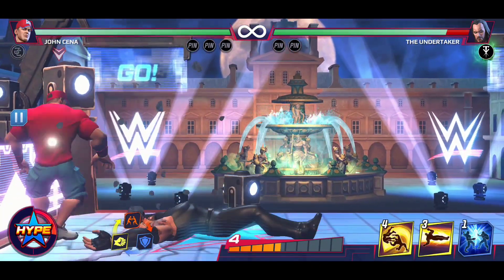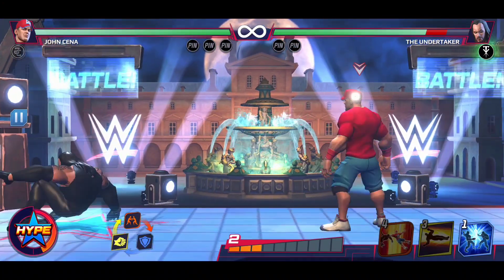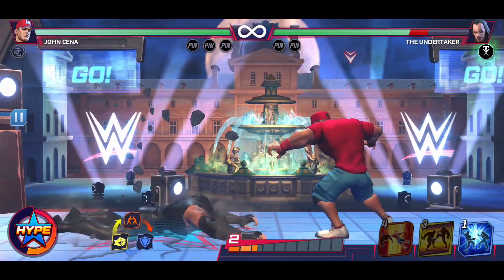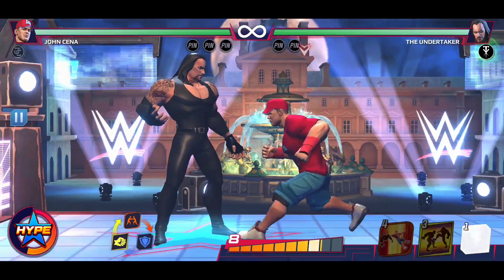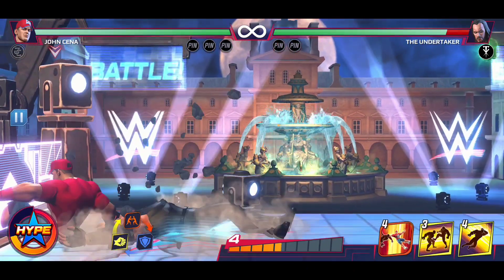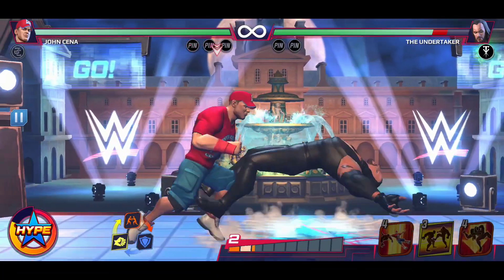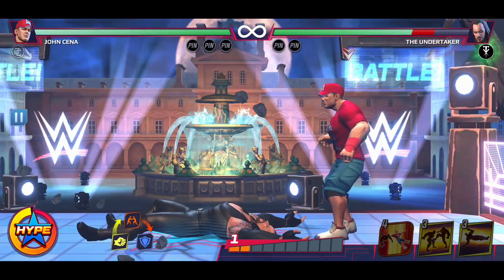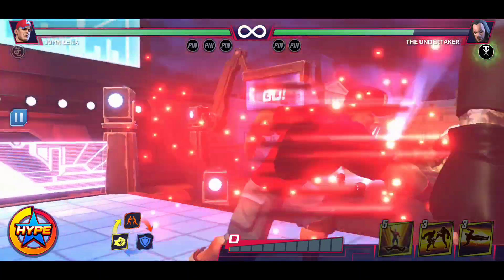What I want to see next is some combo potential. I'm pretty sure Bulldog into Five Knuckle Shuffle is a thing. I believe that works. The Five Knuckle Shuffle does have a little bit of a bounce effect, so I want to see what moves actually work with it as far as combo potential. Right now we're just digging for it — the game never wants to give us the moves. Okay, there it is.